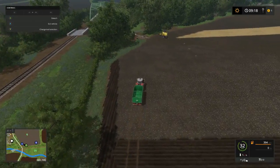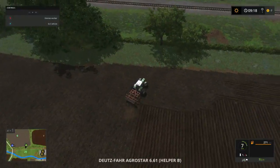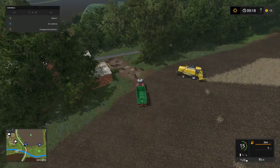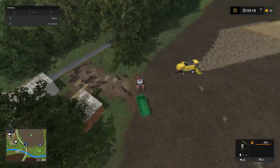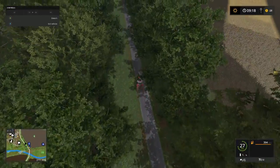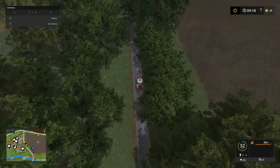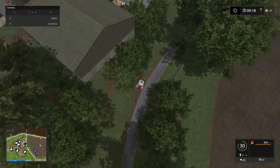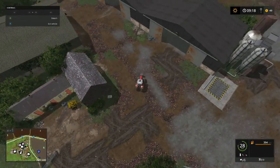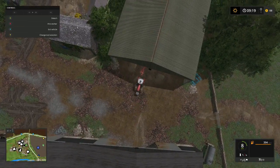We're gonna sell this plow — he's out on the end. Tell you what, I'm gonna drop this trailer right here just in case, go up here and get this plow, get to the market shop and sell it. Then come back and catch the combine. We'll probably run that other cultivator up to the market shop, but first we're gonna look before we make that drive.